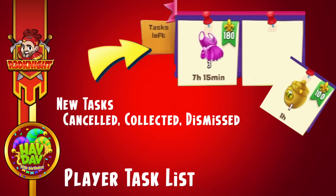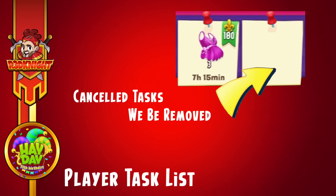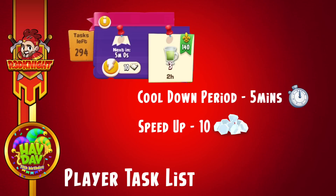With new tasks you can cancel them and say you don't want to do it, collect them and start doing it, or dismiss them. Tasks can be cancelled at any time — if you don't want to do a task you can delete it and it doesn't make a difference, though there is a cooldown period until new tasks appear. Cancelled tasks will be removed, unlike finished or failed tasks that stay there until collected or dismissed. Cancelled tasks will disappear and new ones will respawn. The cooldown period is similar to what we get with the track board.